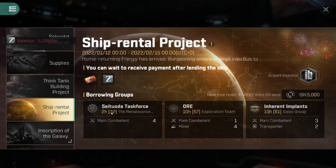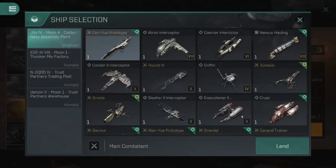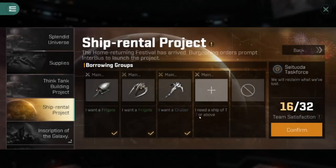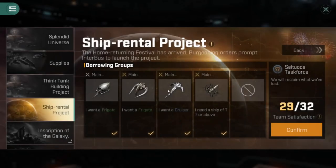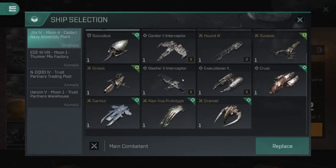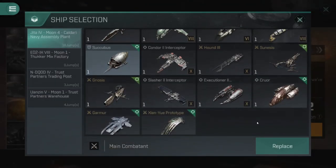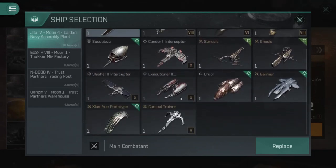Let's try one last mission before we end the video. Combatants — frigate slot gets a Succubus, another frigate gets a Dramiel, a cruiser slot, and a tech level seven ship and above. I'm at 29 — I'm not sure if my Caracal trainer is selling me short. Trying a tech level 10 ship in that spot doesn't change anything. A Griffin doesn't change my satisfaction either. A tech level 10 Hound gives me 29 still. Potentially a better cruiser like a faction Cynabial or Ashimmu would work better to max out satisfaction.